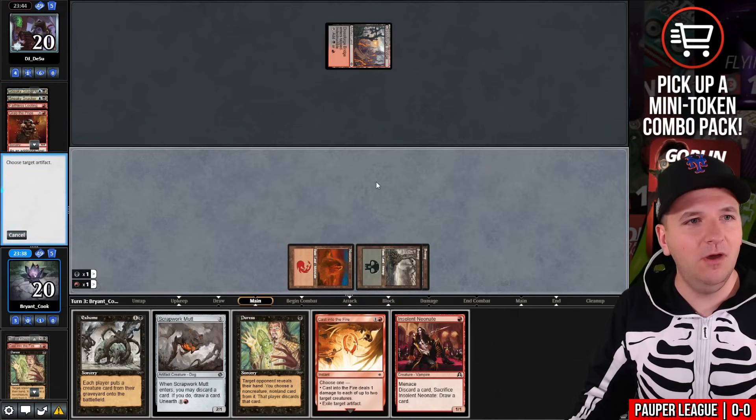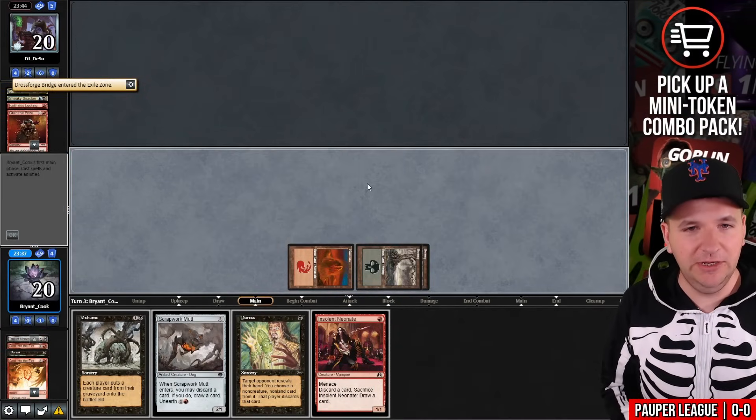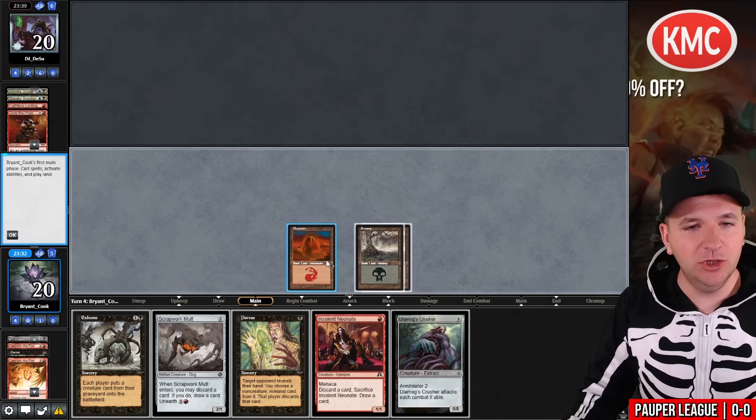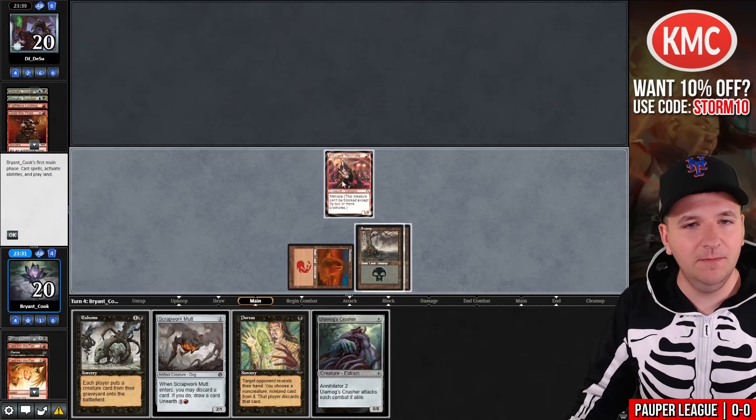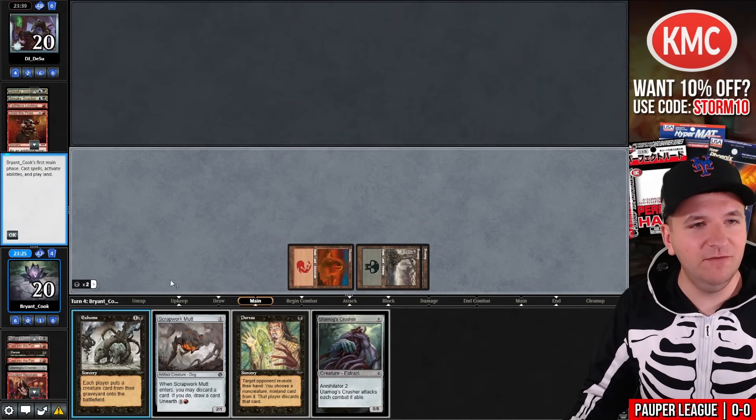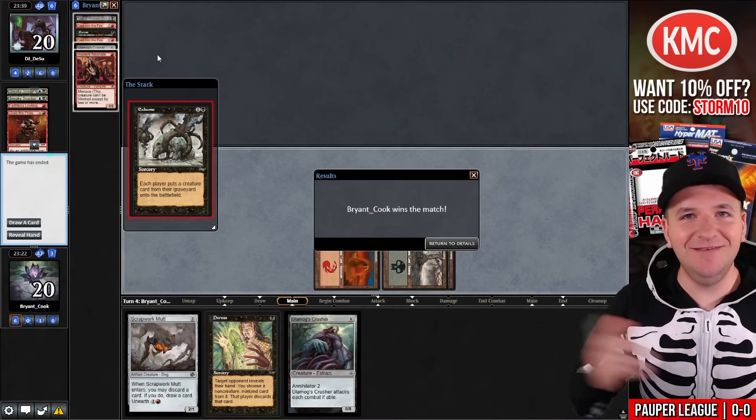I didn't know that I was signing up for this league to play land destruction, but here I go. No land — Ulamog's Crusher, so that's going to seal the deal here. Discard the Crusher, redraw another Crusher, play Exhume. Too easy. 1-0.